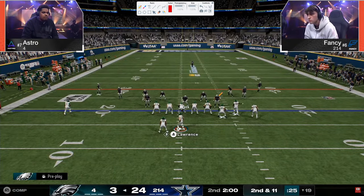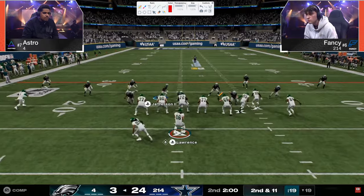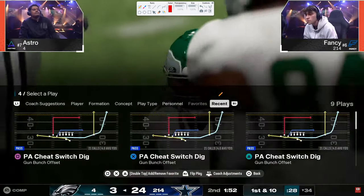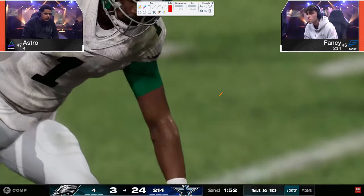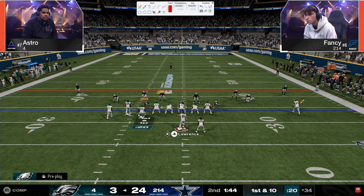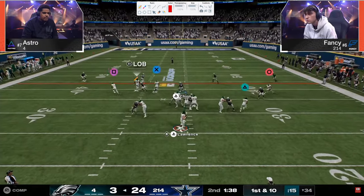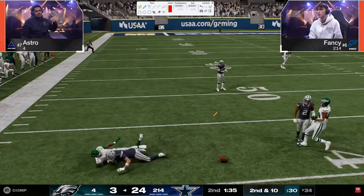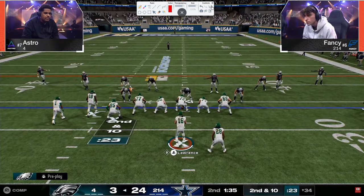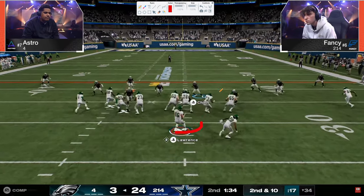This is where if you get a field goal, you're thankful — this is like Band-20-type defense. The pressure's not obviously there, but my gosh. Astro does start to figure this out a little bit as we go through, so it's important to showcase what a potential solution could be. What he starts doing a lot of is this backside drag. He threw right at it. You just see the gears turning in his head.